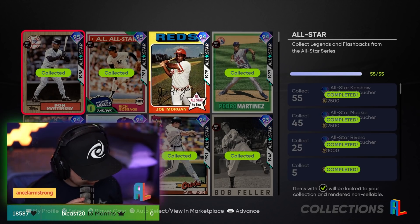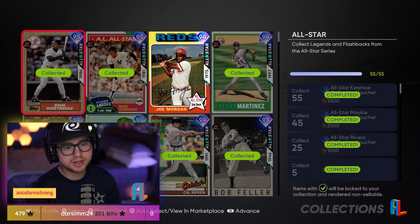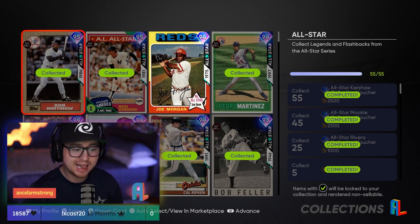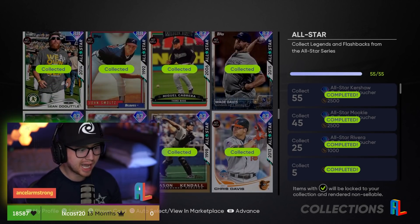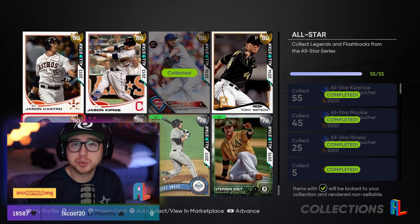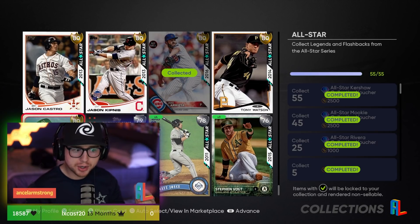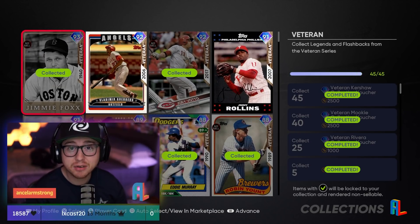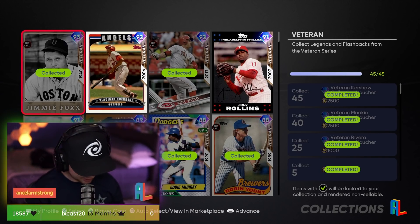For All-Star, we were looking at 83% when Kershaw came out. With 72 all-star game cards now, 83% gives us 60. That's just a plus-five over Kershaw, but from Kershaw to Mookie was a plus-10, so if you want to be really safe, I'd say 65 out of 72. That gives you wiggle room to miss seven. There are definitely some expensive ones in here, but missing seven gives you a couple of misses. At 60 I'd feel pretty okay; at 65 I'd feel really confident based on these previous collection amounts.